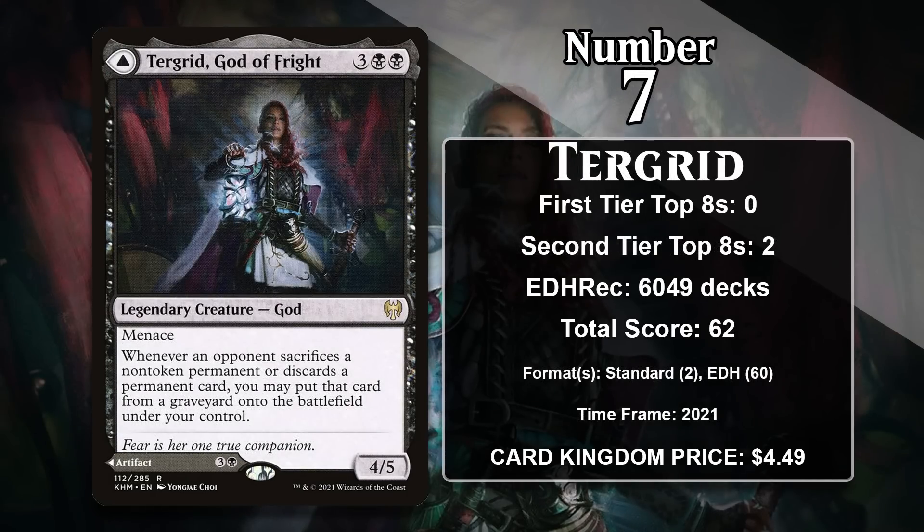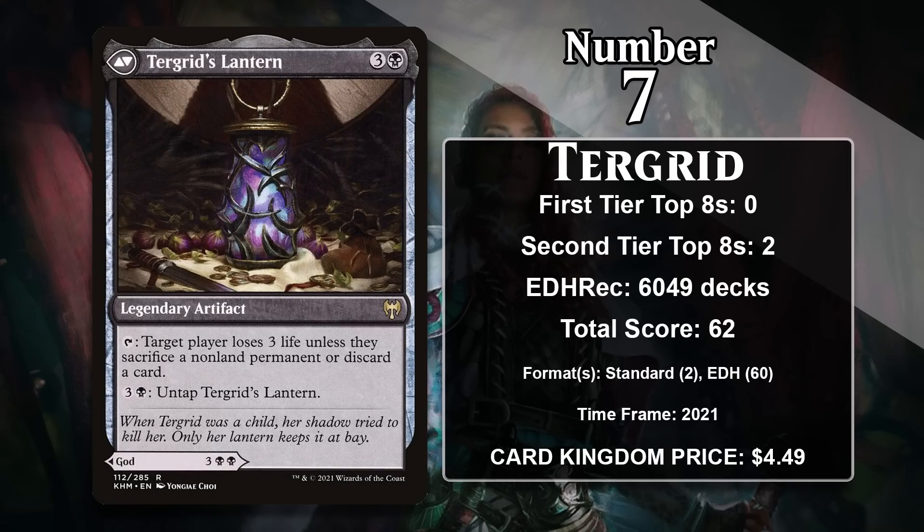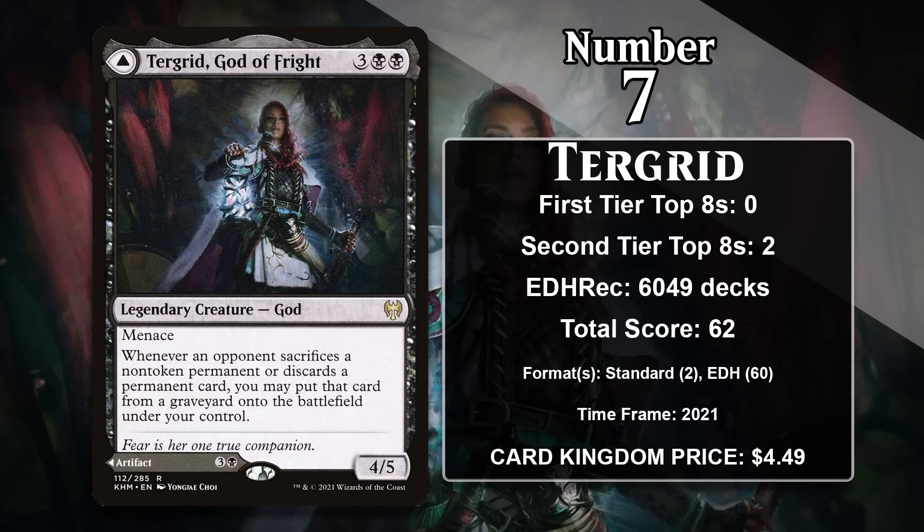At number 7, it is Tergrid, God of Fright. She's a 5-mana 4/5 with Menace, and whenever an opponent sacrifices a non-token permanent or discards a permanent, you put that card from the graveyard onto the battlefield under your control. Like all Kaldheim gods, she is a modal double-faced card — you can also cast her as Tergrid's Lantern, a 4-mana artifact that you can tap to make an opponent lose 3 life unless they sacrifice a non-land permanent or discard a card. Most of Tergrid's power comes from the front side, which makes all your edicts and discard spells truly absurd, effectively turning them all into 2-for-1s. She hasn't seen much play in 60-card formats, but she's the third most popular mono-black Commander, appearing in over 6,000 decks on EDHREC.